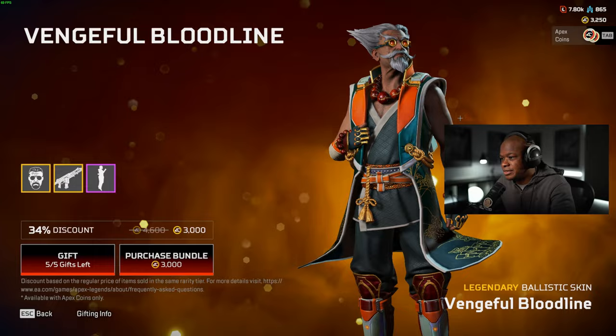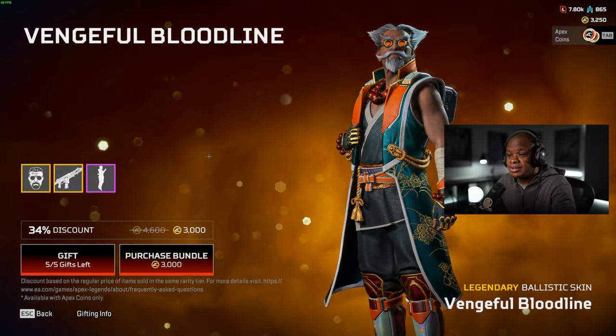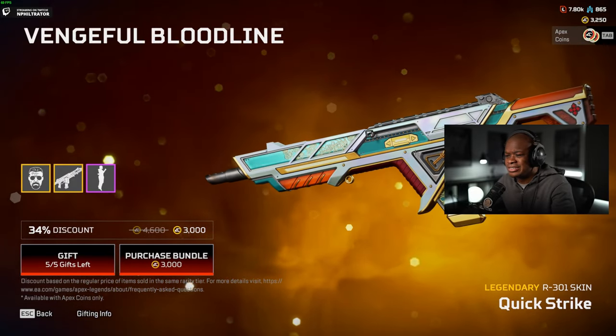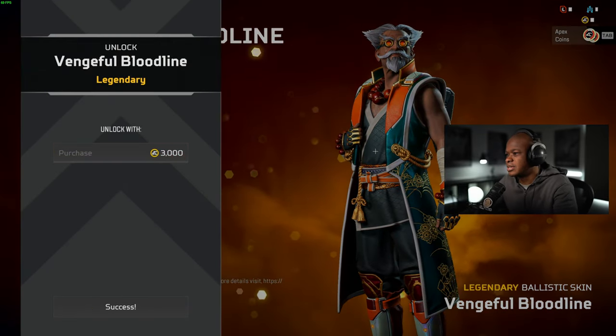It really looks good. I love the look of this one — it looks clean too. And it comes with a 301. I'm really excited about this 301; the 301 is my favorite weapon. The skin looks so clean, so let's get it. Go into firing range and check it out, see what it looks like.